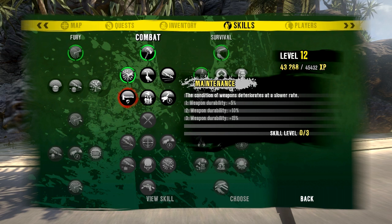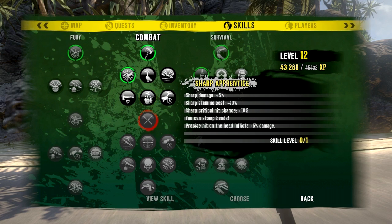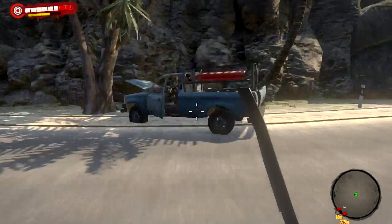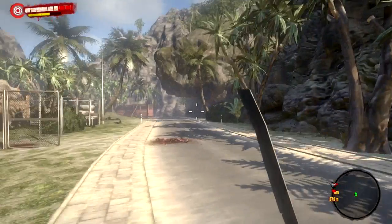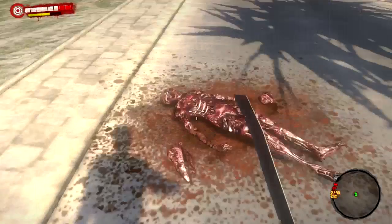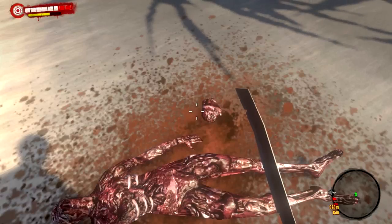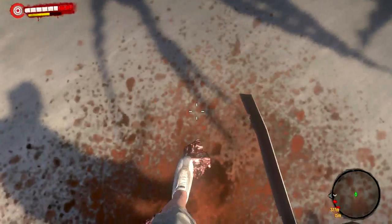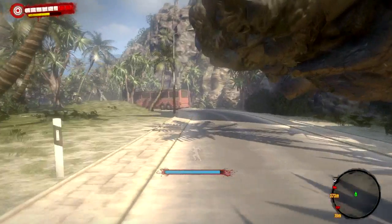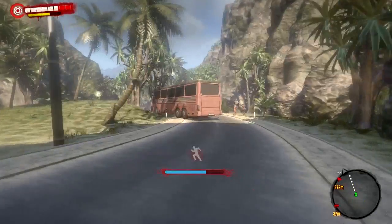There are kill bonuses that last five seconds and all kinds of cool stuff. When you get all of these you'll be practically invincible. Here's one of the zombies — these zombies will run after you and chase you until you hit them.